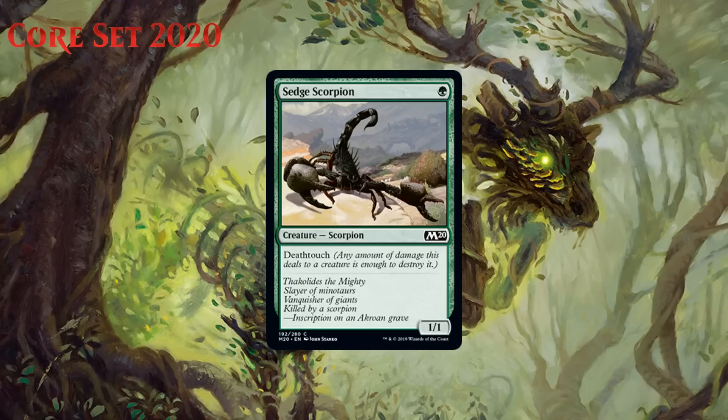Next up we have Sedge Scorpion, which for one green mana is a common 1/1 scorpion with deathtouch. I am always down for one-mana 1/1 deathtouchers. They may not be the most relevant of attackers, but they are among the most relevant blockers around, causing your opponent's big creatures to suddenly stop attacking. Being able to trade for anything makes it easy to trade up and come out ahead. It also works well with Rabid Bite despite not having three power, because of deathtouch. This is a solid playable for green decks and definitely a C.